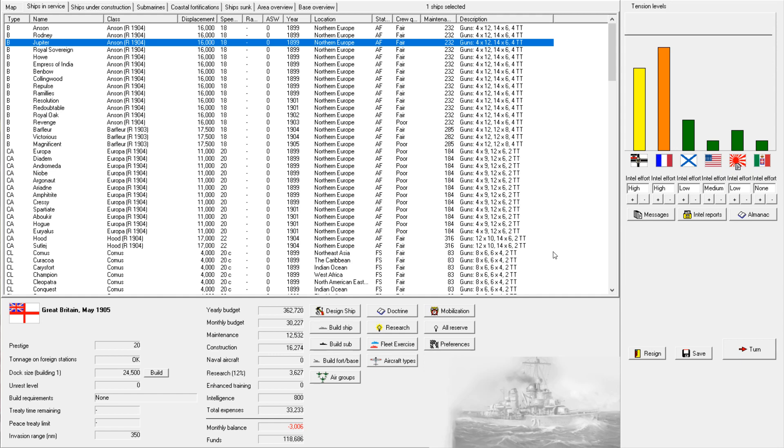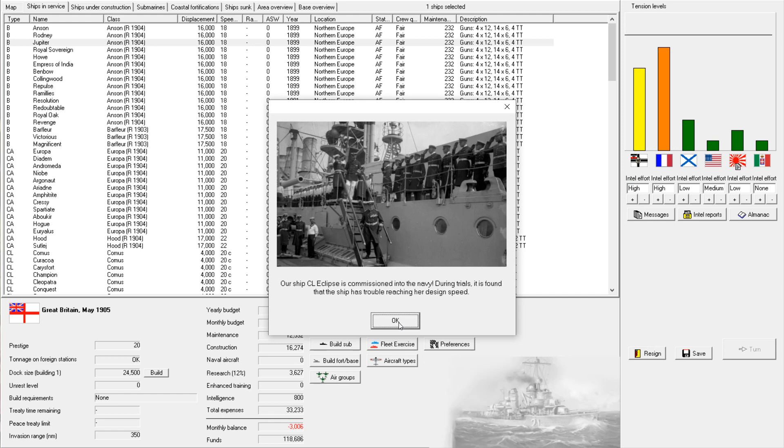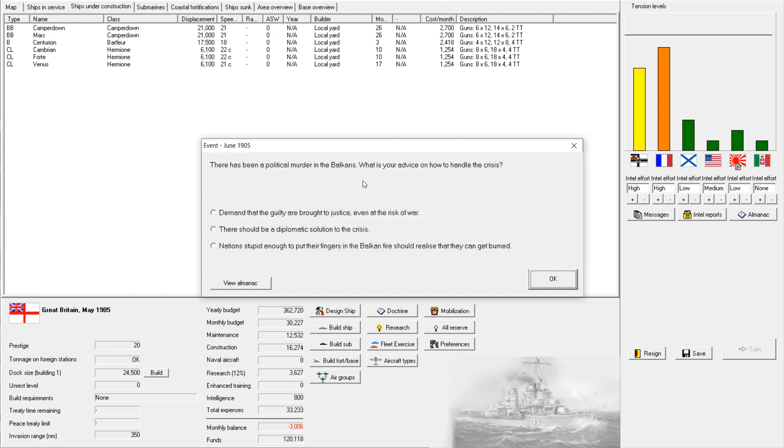On to our next turn — finishing up construction of all those coastal batteries. A cruiser is having trouble reaching design speed, but I'll take it. There's been a political murder in the Balkans. My initial response is that nations stupid enough to put their fingers in the Balkan fire should realize they can get burned — because that is quite true.